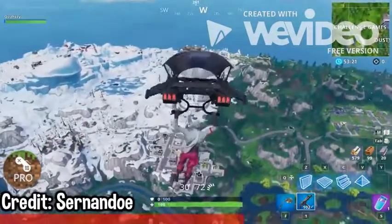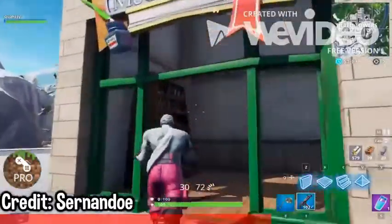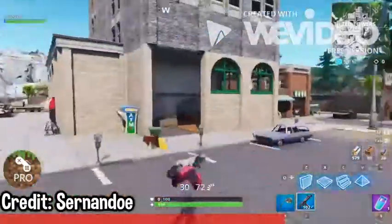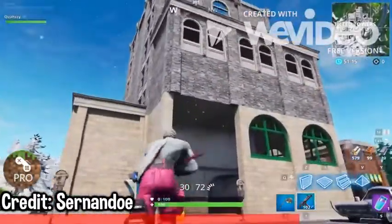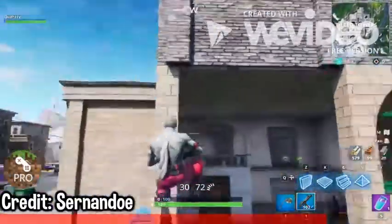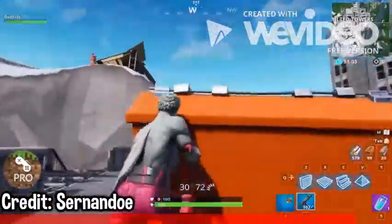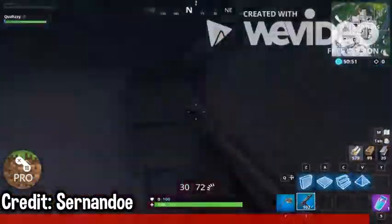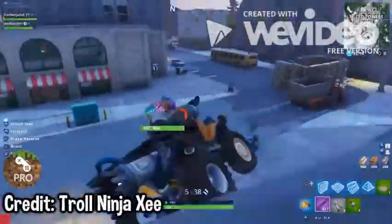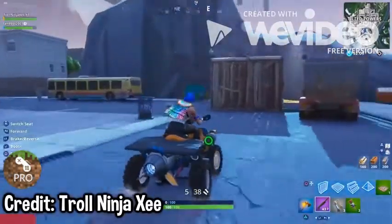It also glitches you all the way up to the very top of the sky. If you go towards any building and start jumping around, it'll just destroy the structure. As you can see, we made a huge opening. This is real simple and easy, and the only thing you're going to need for this glitch is a quad crusher.